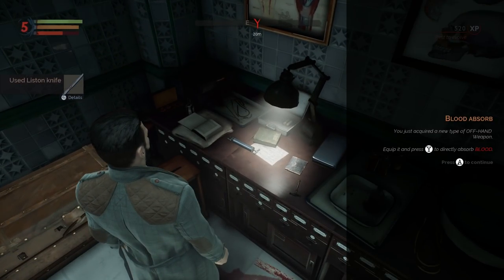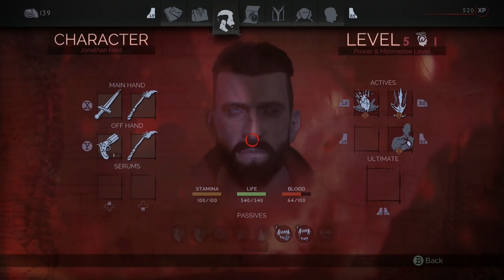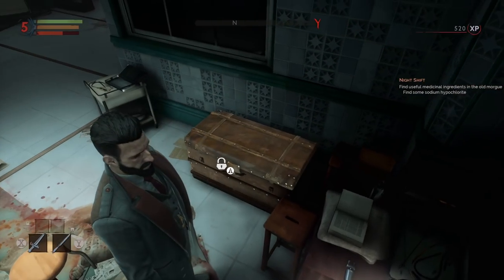Use liston knife — you've just acquired a new type of offhand weapon. Equip it and press Y to directly absorb blood. So now we don't even need to — five blood absorption, it's not a lot, but let's see if it adds up. It's worth trying.